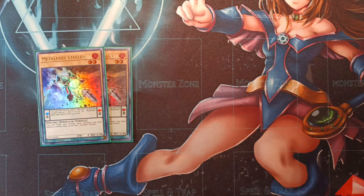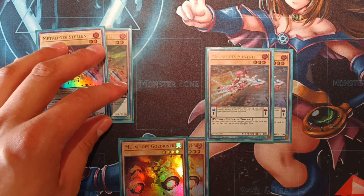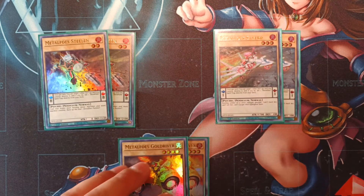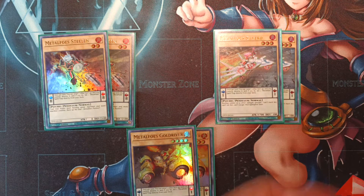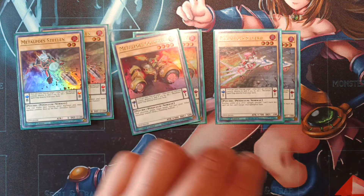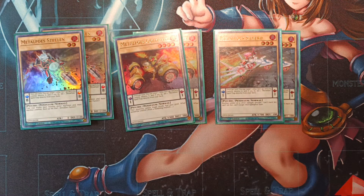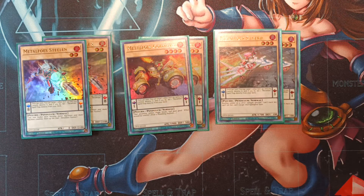Bismagear also has a monster effect where if she's destroyed by battle or card effects during the end phase, you can add a Metalfoes monster from the deck to your hand. Triple copies of Bismagear is a must. Then we're on two copies of Steelren, two copies of Silverd, and two copies of Goldriver as our normal monster Metalfoes. Each one is one level higher than the previous — Steelren being a two, Silverd a three, and Goldriver a level four. Both Goldriver and Silverd are low scales while Steelren is a high scale, and they all share the same pendulum effect as Bismagear.